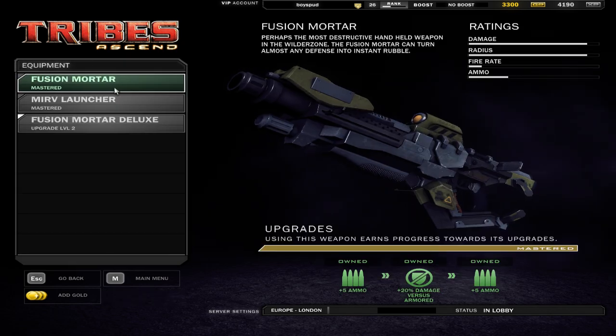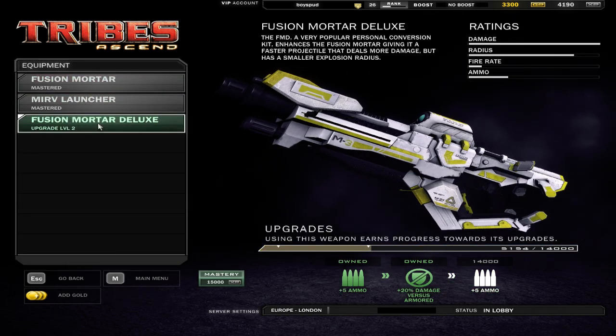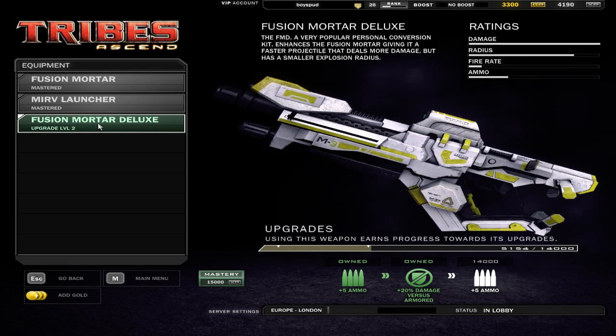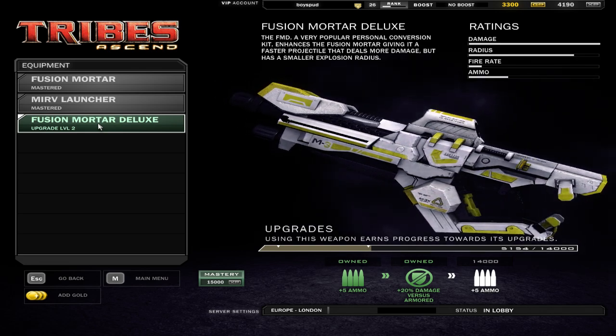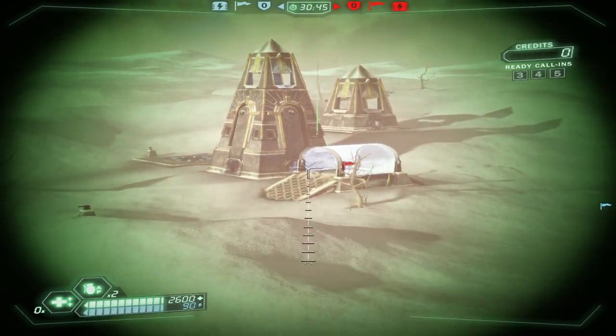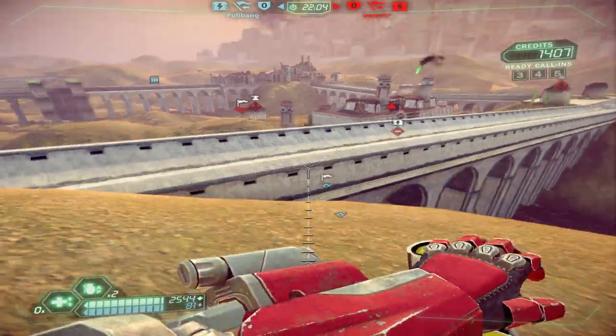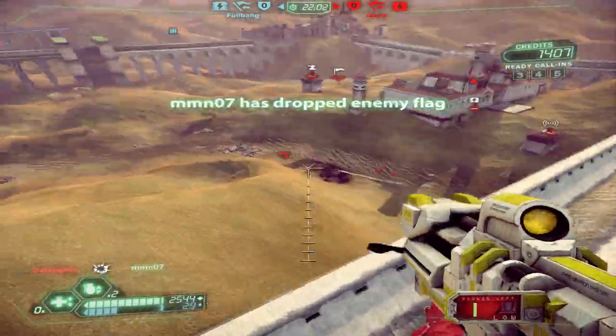Since the weapons are all variants of existing weapons, the Juggernaut's new primary weapon is the Fusion Mortar Deluxe. The Fusion Mortar Deluxe does more damage on a direct hit than the regular Fusion Mortar does, and it also has a faster traveling shot. It took a bit of time to get used to it. However, it does less AoE damage, so you need to be precise with your shots.